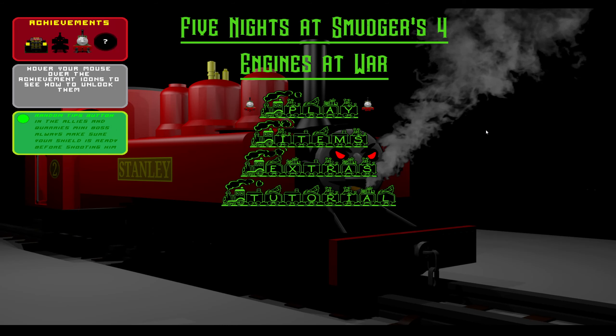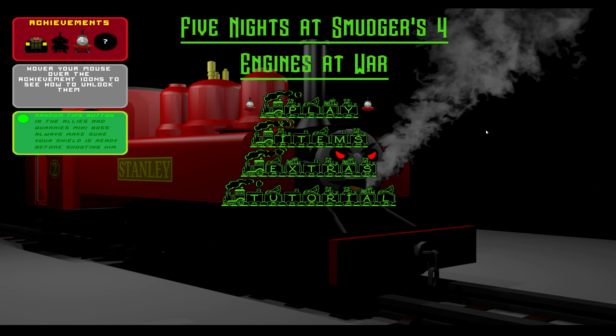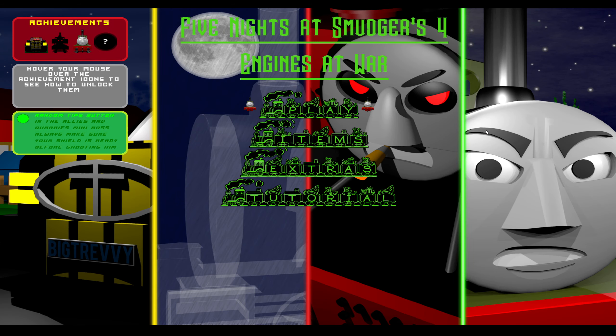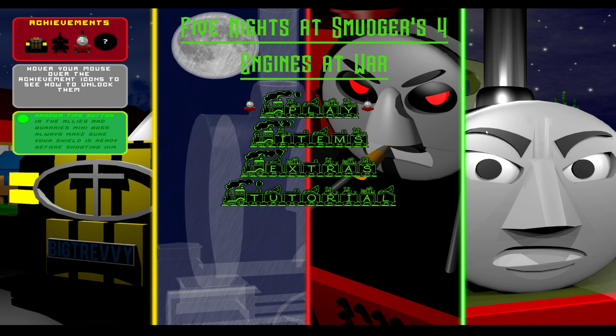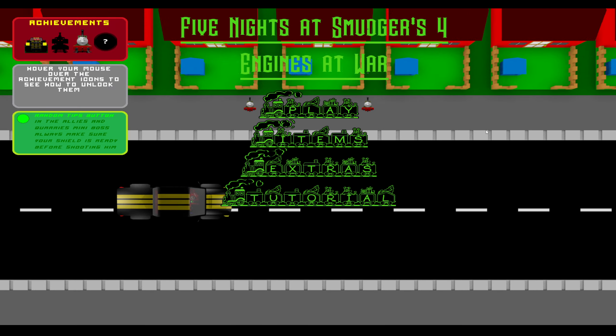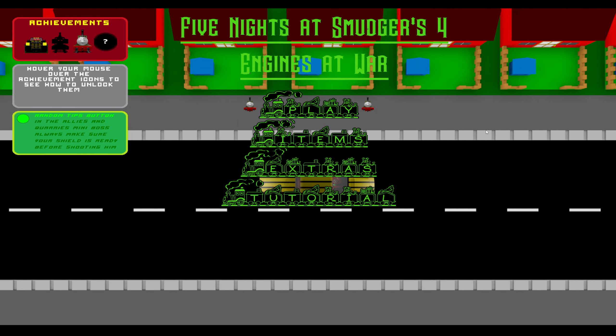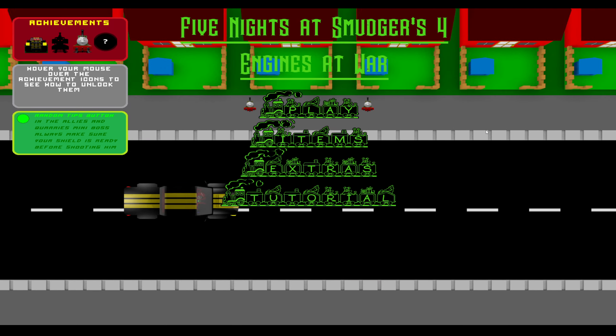How's it going guys, my name is KC and welcome to the final episode of Five Nights at Smudger's 4: Engines at War. In the last video we beat Night 6, although it took me over 20 attempts. We also took out Stanley which took quite a lot of attempts. We've pretty much beaten the game and now there's only one thing left to do — find the rest of the toys and watch all the videos in order.